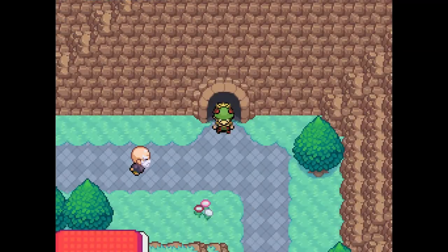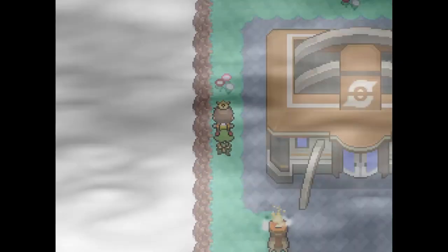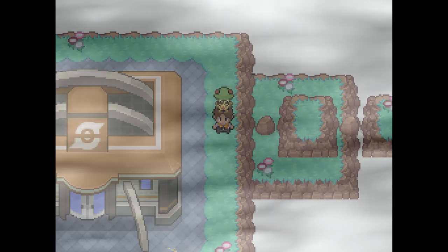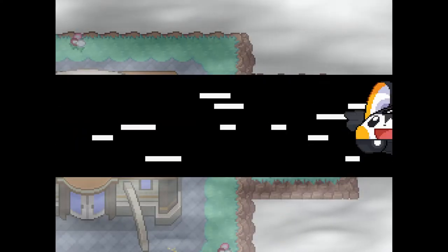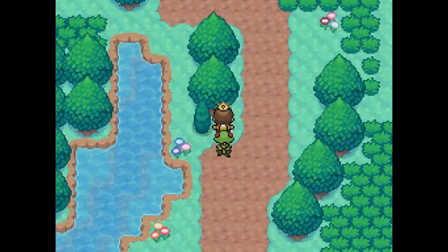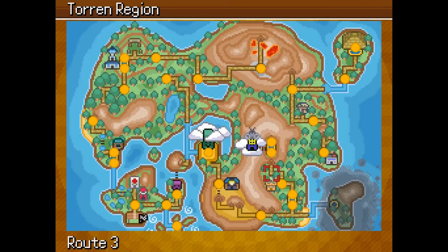Next is Suntouched City, which we're in. I'm going to head straight up — it's going to be behind the gym over here. But it's not here, so I've already got that one. Route 3 is next. Mechie is slightly closer so I won't go back down. Not here — it's in the flower field outside.